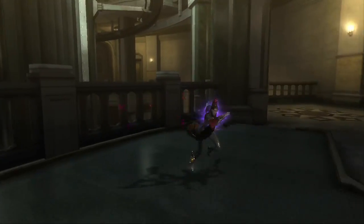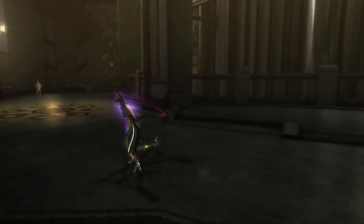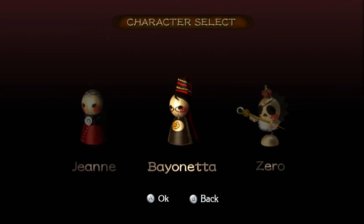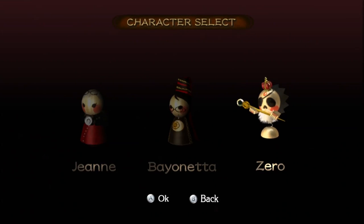It's in the new game menu. So if you recall, by doing certain actions you are able to play as two new characters: Jeanne and Zero. I plan to go over these two characters right now. I did play a little bit with them because I wanted to make the videos.